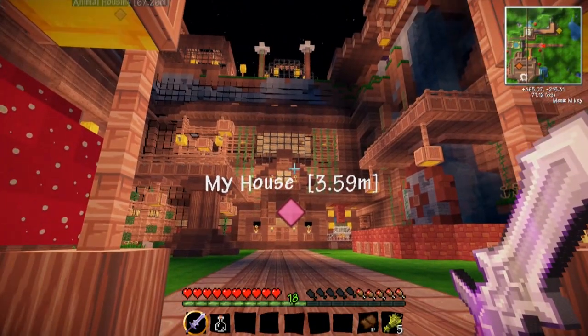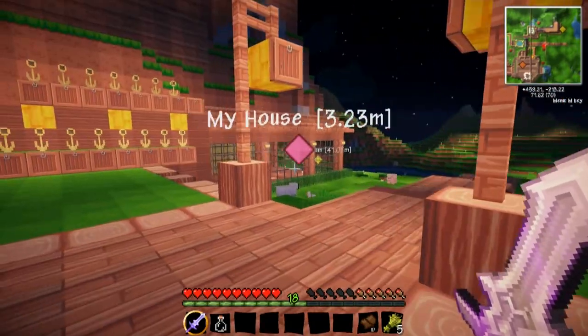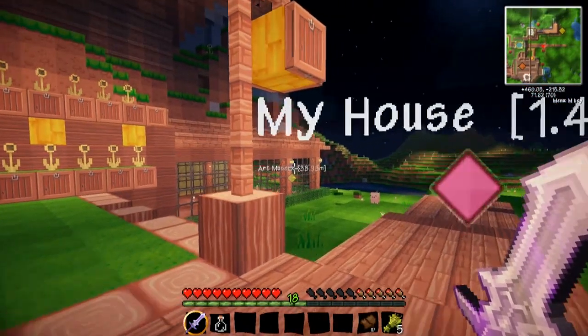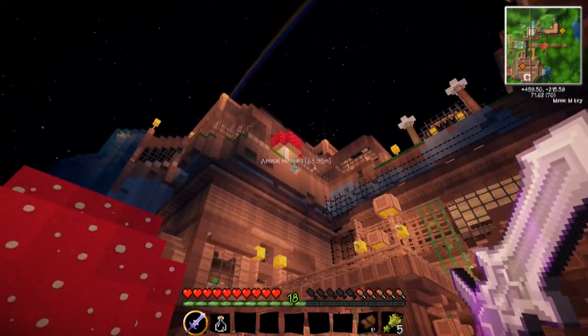With the mini map mod you get to make waypoints for things on the map so you don't get lost — which I do a lot. I made one for my house and right behind it one for my art museum. I also made an art museum, it's kind of fancy, and up here I did my animal housing.